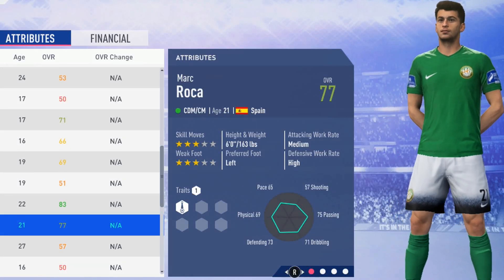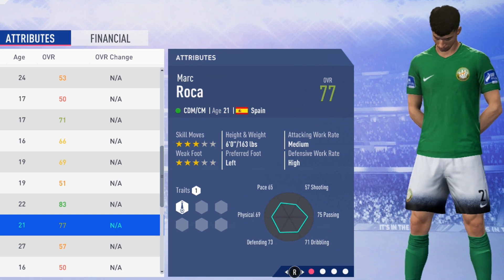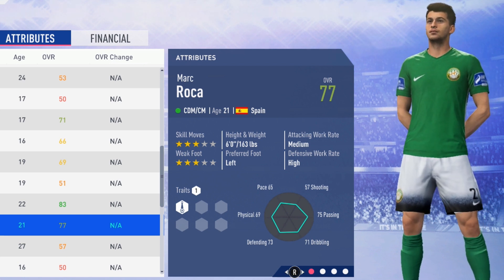What's up guys, welcome to this player growth test. We're taking a look at Marc Roca, the 21-year-old center defensive midfielder. He's a 77 overall with three-star skill moves and three-star weak foot.